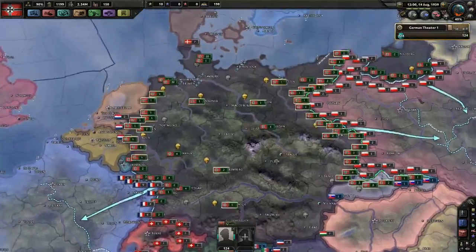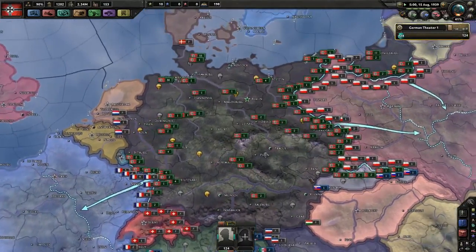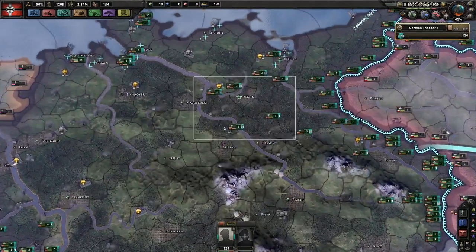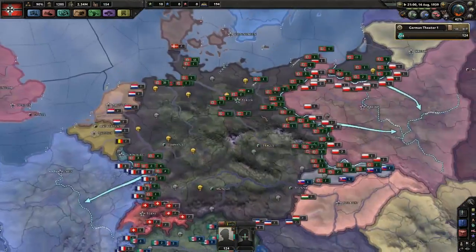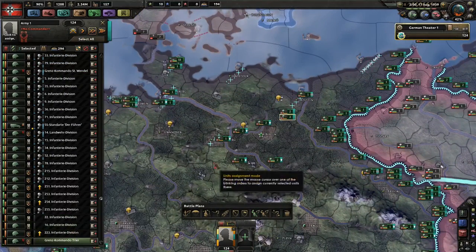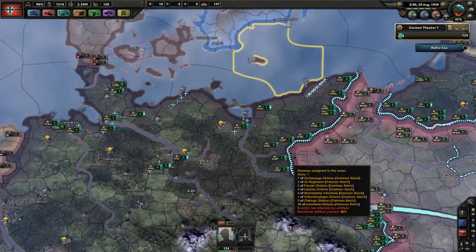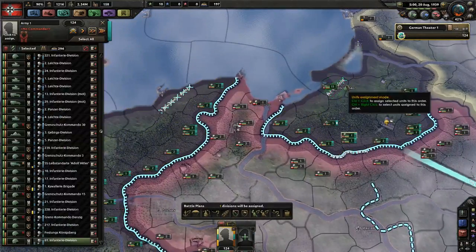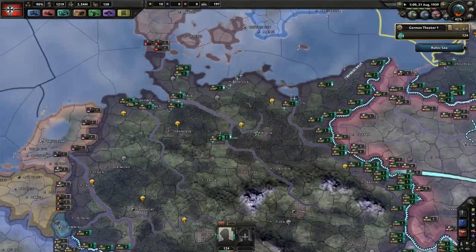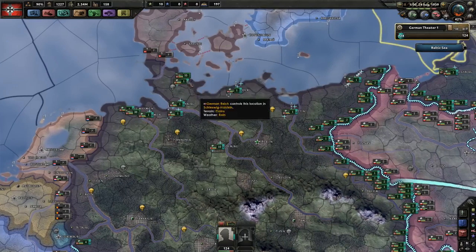I've set up a very quick 1939 start here and we're going to let everyone take their positions. I've set up my standard port defense strategy which is you put one fallback line on every port and on every coastal victory point. This is because coastal victory points give supply, same as the ports. So if they try to land on the ports my guys will kill them, and if they try to land next to the ports I should be able to attack them and kill them.